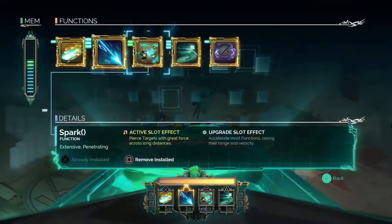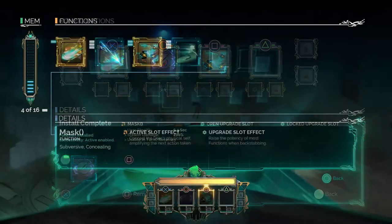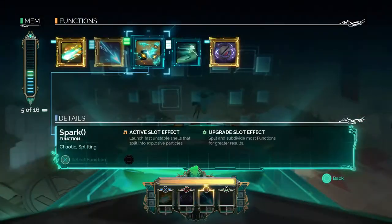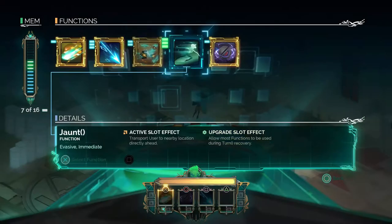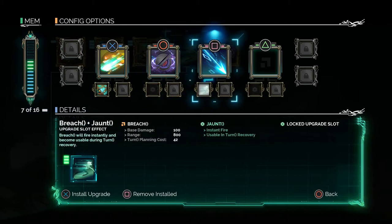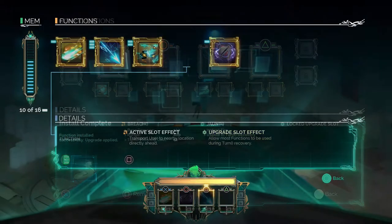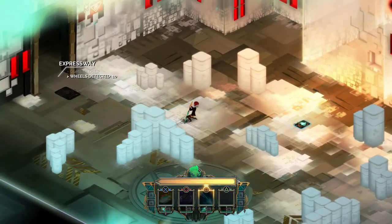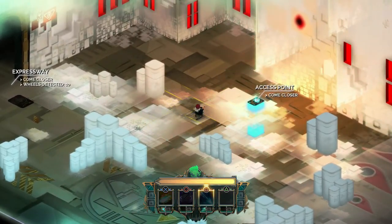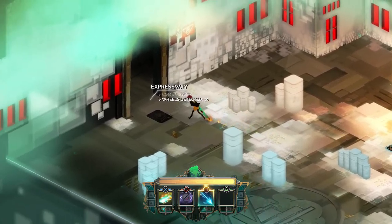We're gonna put stealth in, and Jaunt. Jaunt lets some actions with a windup activate instantly — they still have recovery, but that can change the utility of some abilities by quite a lot.